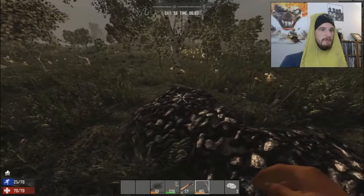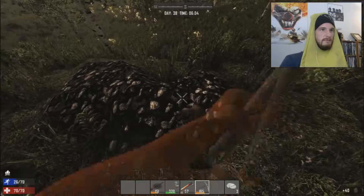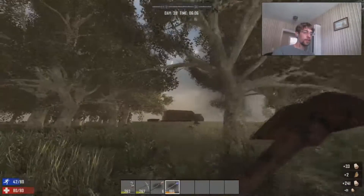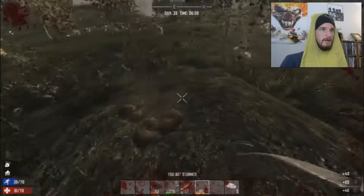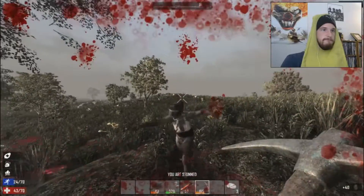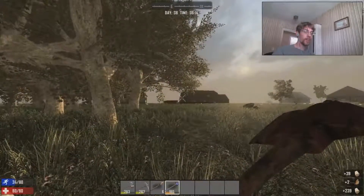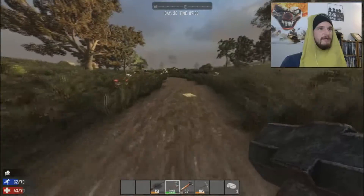Do we need coal? Yeah, we need coal and calcium. Well, we have a lot of it but we need it for gunpowder. There's like five zombies going the wrong direction around me. I can see them walking and following some trail right now.